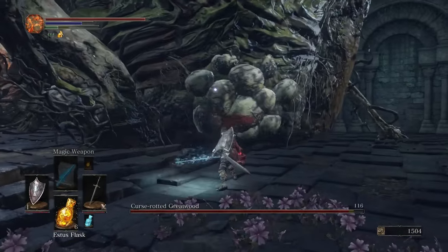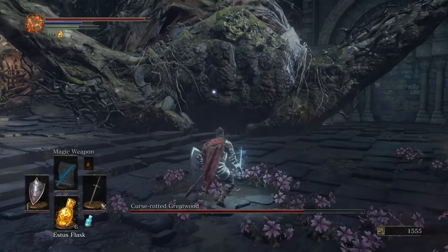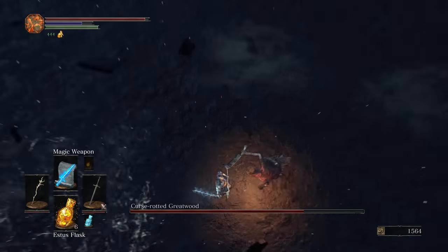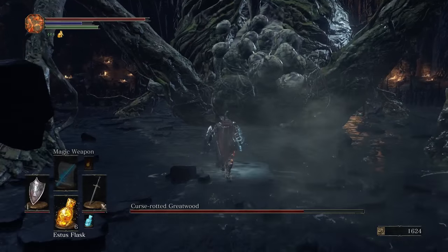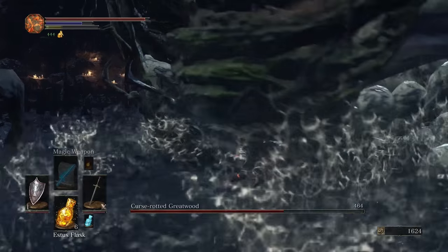Once you destroy that egg sack, you're going to tick it off, and it's going to do a butt pound into the ground, and then this is going to happen. It looks a lot more deadly than it actually is, which is good for you. There's a moment of stunning there where you can get in a few hits, and then The Curse-Rotted Greatwood, disgusting as it is, grows a new arm and begins the second phase of the battle.